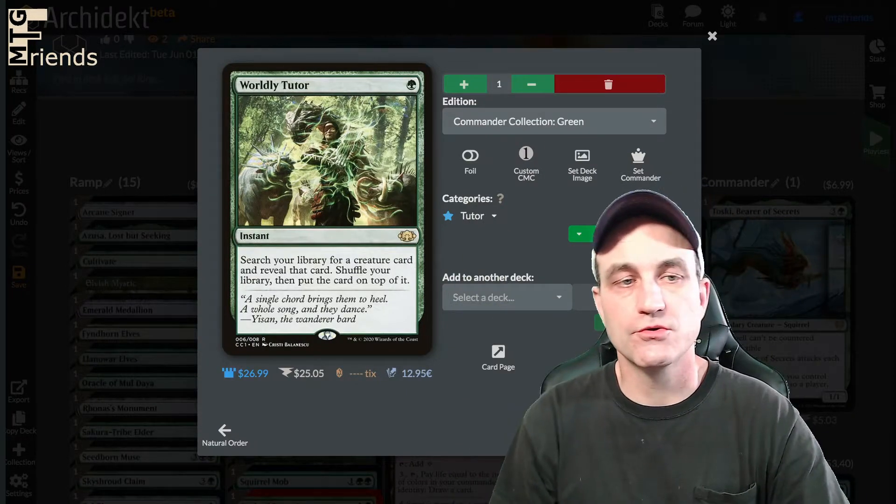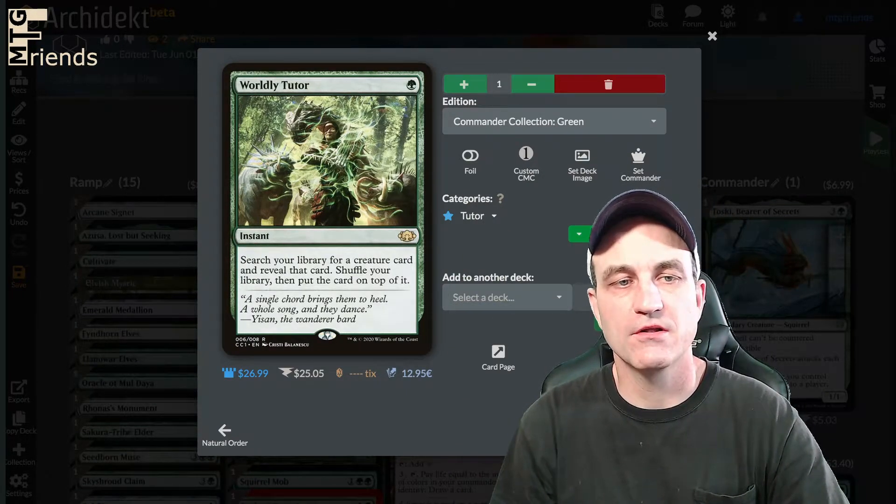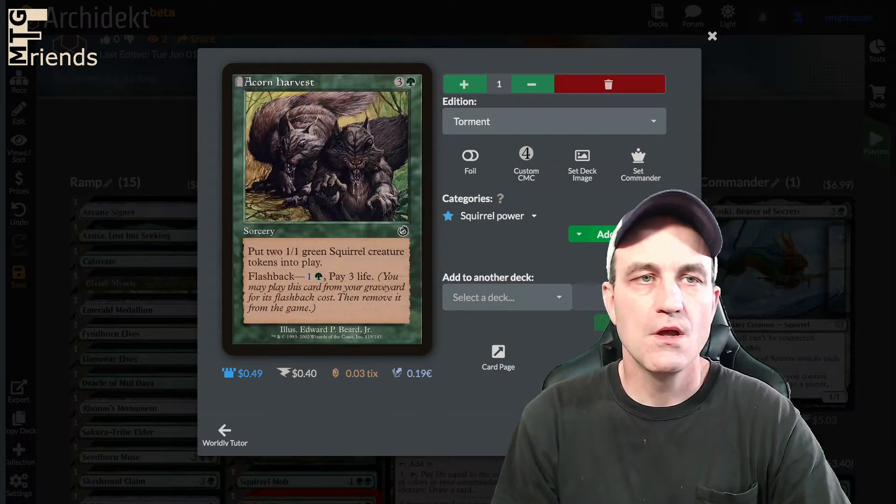Worldly Tutor — search your library for a creature card and reveal that card. Shuffle your library, then put it on top.